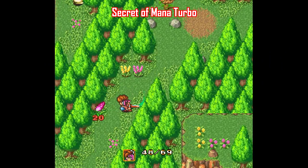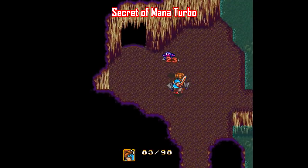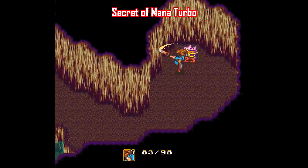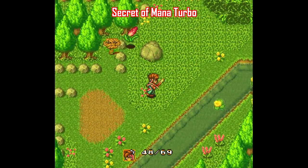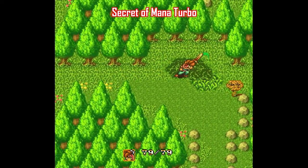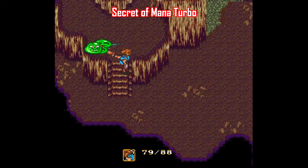Secret of Mana also has a bunch of improvement patches, but none more comprehensive than Secret of Mana Turbo. The main thing this does is remove the stamina meter so you don't have to wait around between each attack — that might be the number one thing people complain about with this game. But this patch not only includes that major aspect, it also rebalances the game when it comes to enemy damage, experience points, and the amount of gold you earn when defeating enemies. Plus there's a ton of other improvements, like being able to hold the A button to pause your charge when waiting to level up your attack, and you can actually attack diagonally instead of in just four directions.